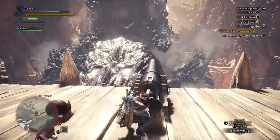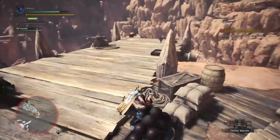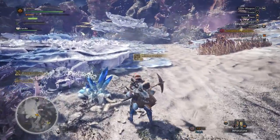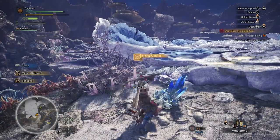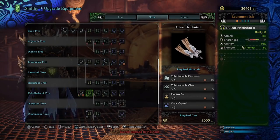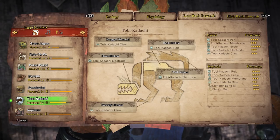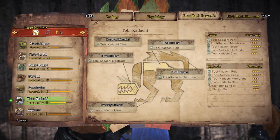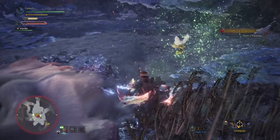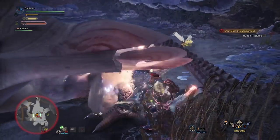You can farm both if you want. After defeating Zora Magdaros — don't worry, it's a set piece and you can't really lose — you'll gain access to the Coral Highlands. You're forced into an expedition to explore, so use this time to gather materials. Mining in the Coral Highlands gives you Coral Crystal. Upgrade your Pulsar Hatchets 1 to Pulsar Hatchets 2 using 2 Toby Kodachi Electrodes, 3 Toby Kodachi Claws, 2 Electro Sacks, and 3 Coral Crystals. These are recommended for the following Coral Highlands fights, as Paolumu is resistant to water and Legiana is weak to thunder.